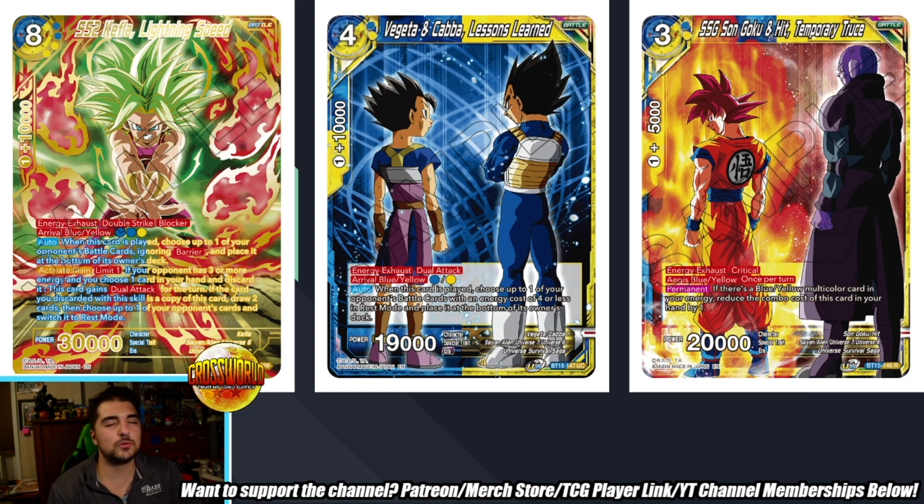Goku-Hit does have Aegis, and there are very niche scenarios where you can play it and try to use that Aegis, but removal is so prevalent now that I really don't recommend it. Aegis cards nowadays have too many problems — they're not the same as Bojack, and it's really hard to justify playing them. It does have the skill on it so I wanted to mention it, but it's mostly just a Blue-Yellow free combo. If you're not playing as many Arrivals, you can obviously trim the number on these, but you do want to play some appropriate amount if you're running Vegeta-Kaba or Kefla.